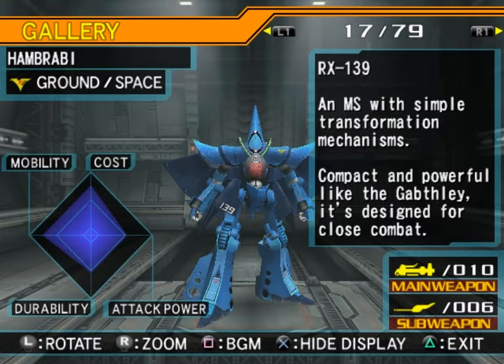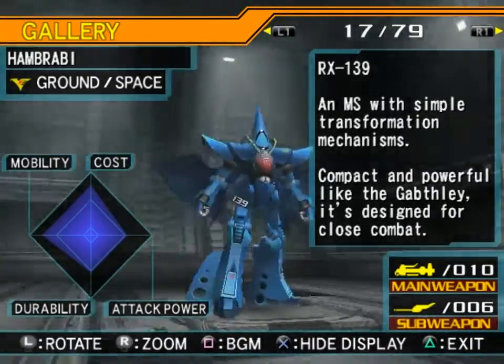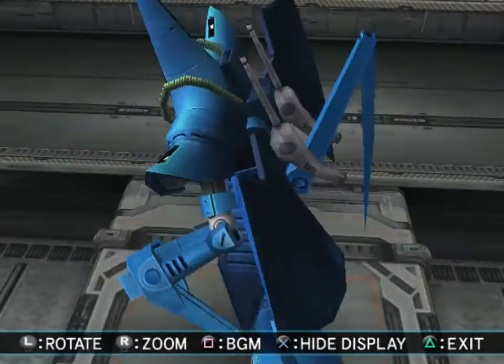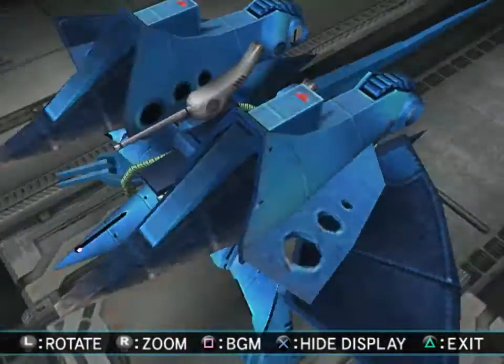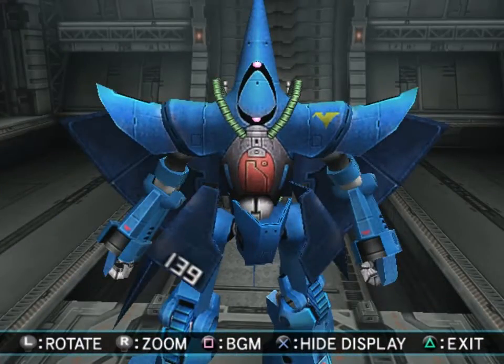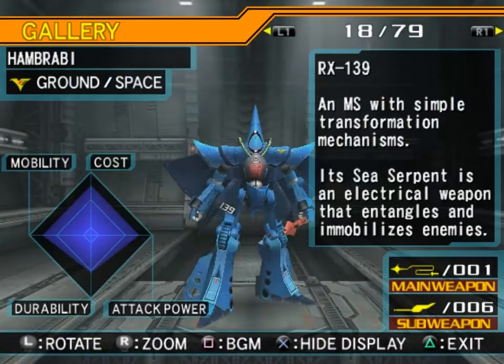And the Hambrabi in Goof colors — which is one of the reasons why it was used by Romba Roll. RX-139 — a mobile suit with simple transformation mechanisms. Compact and powerful like the Gabflay, it's designed for close combat. Where is the gun on this one? It doesn't actually show it out. I would also like a Master Grade of this — not as much as many of the others, but it would be pretty nice. Its Sea Serpent is an electrical weapon that entangles and immobilizes enemies — that's the other reason why Romba Roll used it.